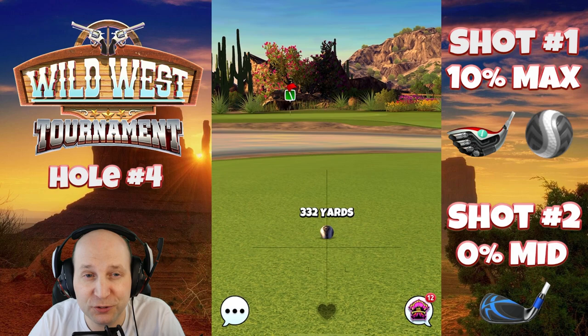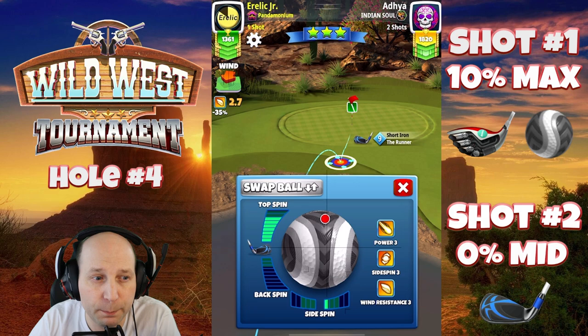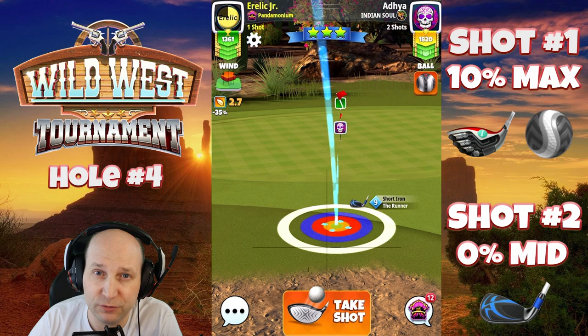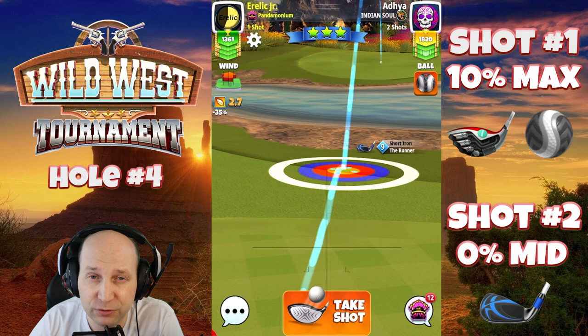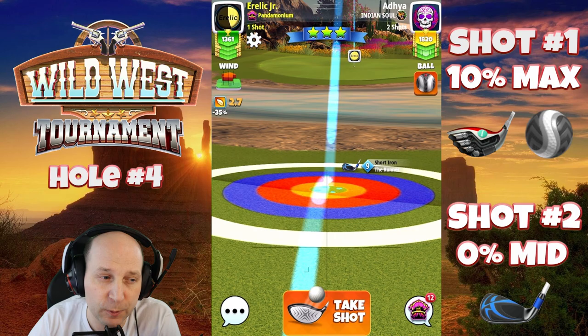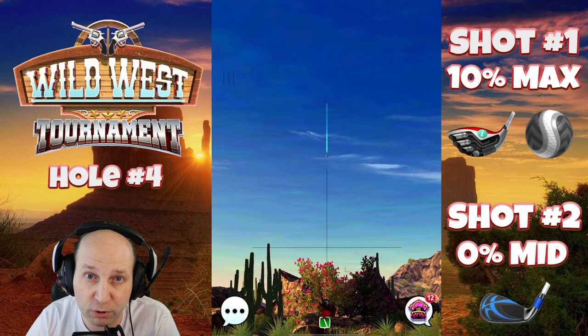Second shot from 332 yards — I'm playing with a runner here. Zero percent mid distance adjustment, giving it seven bars of topspin with no side spin, going right at it. A runner 10 should give you a nice ball guide all the way to the pin. Into this headwind, I have the top of the green ring touching the rough. With tailwind, make sure just the top of the yellow ring is at the top of the rough — you don't want to miss that rough bump.